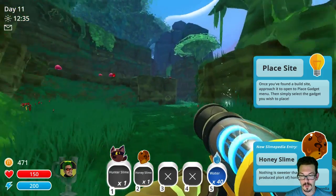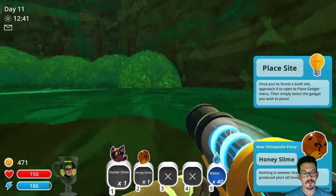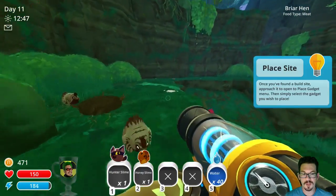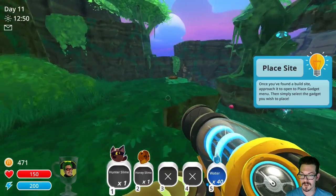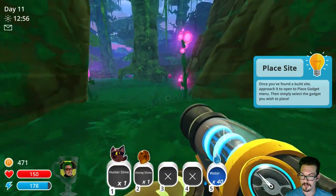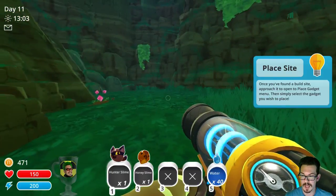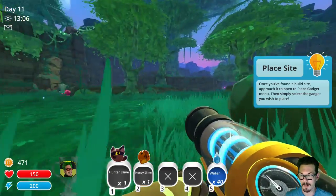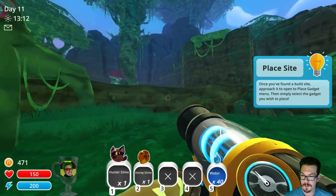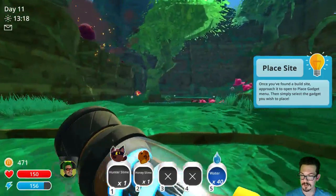A honey slime! 'Nothing sweeter than a recently produced product of honey.' A honey slime too — cool! We're gonna have to find something else to combine with the honey slime. I think because they're invisible I'm gonna mix the hunter slimes with the phosphorus slimes, then we'll have to find something else to mix with that other slime. I might have to go back and do that quest — I may have progressed too quickly. I'm excited — I just want to get these two back, so let's do that before anything bad happens.